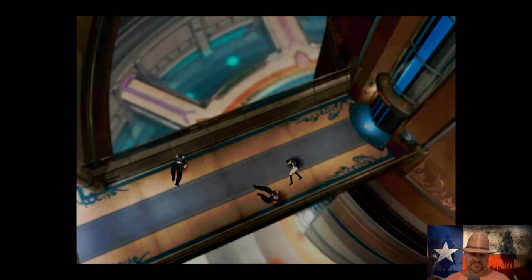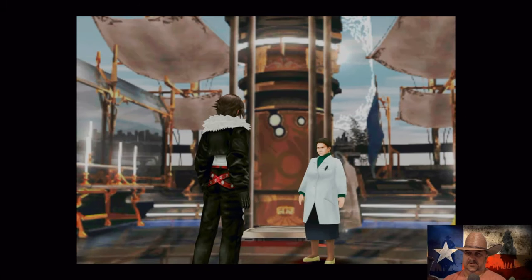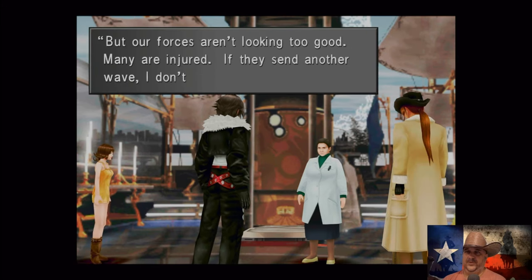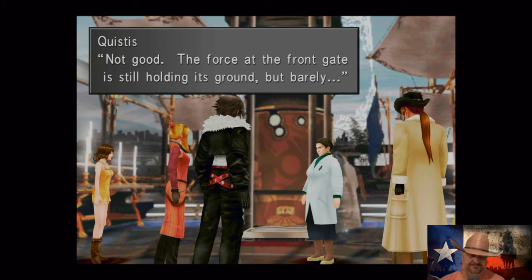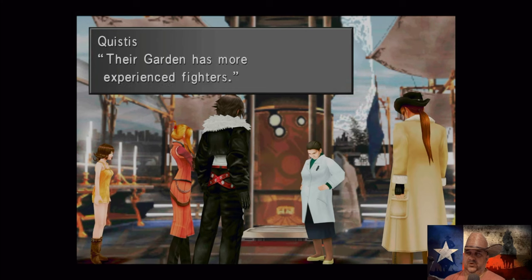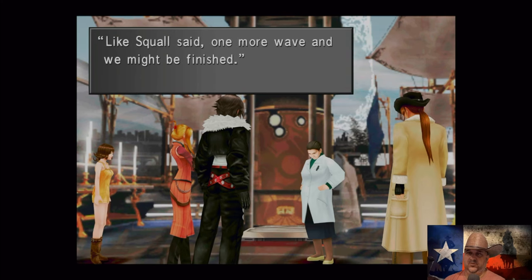Going to the third floor, up to the bridge to talk to Dr. Kadawaki. There she is — what's the situation? We were able to stop the first two waves of the attack, but our forces aren't looking too good — many are injured. They send another wave, I don't know if we can hold them. How's your team? Not good — the force at the front gate is still holding ground but barely. So looks like this is it. Their garden has more experienced fighters; most of our troops are students still in training. Like Squall said, one more wave and we might be finished.